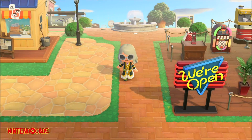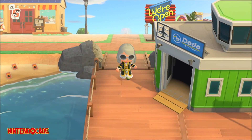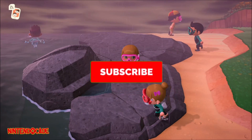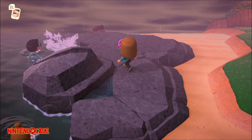That's all there is to it in helping Captain Gullivar, or Pirate Gulliver, find his communicator in Animal Crossing New Horizons. If you found this video helpful, I would appreciate a thumbs up. Consider subscribing and hit that bell for more helpful videos like this coming your way. I am Danny from the NintendoCade Channel.